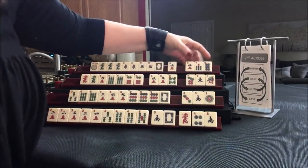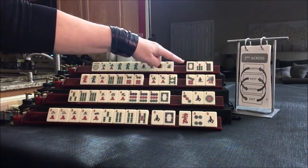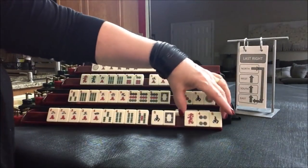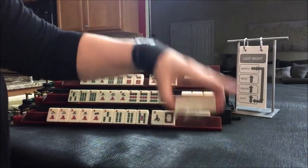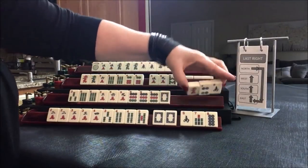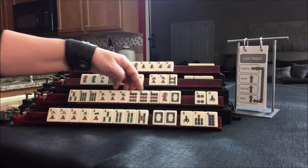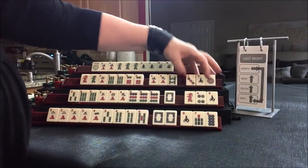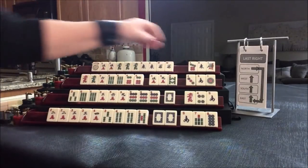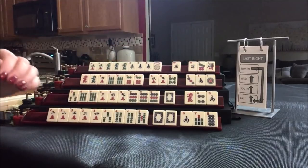No keepers. We got the five — I'm kind of thinking we should play a quint. Because it's a high-value hand, I would risk passing the dragon. We're on last right: North to East, East to South, South to West, West to North. Now we have joker bait and three tiles to pass. We have a red and white — I don't think we could use those right now. Let's give up the red.